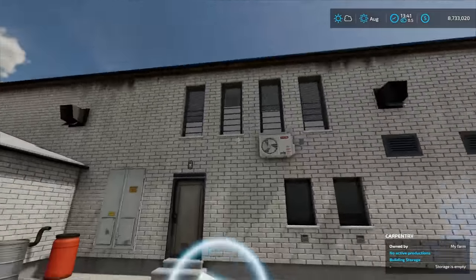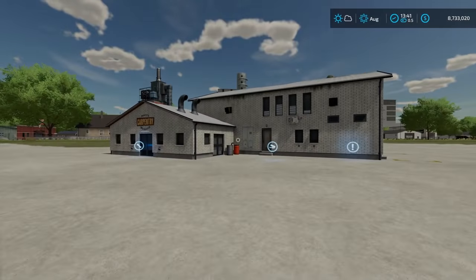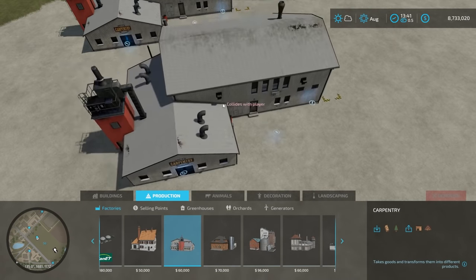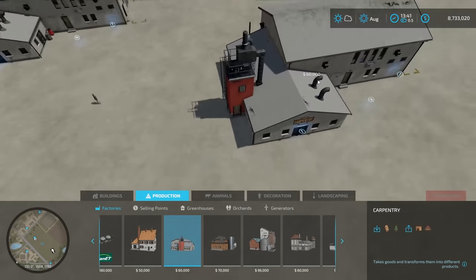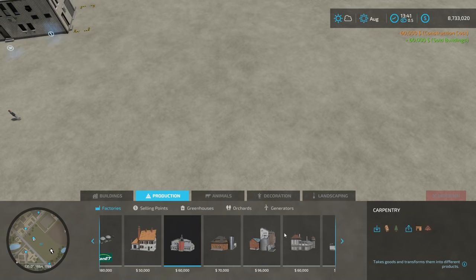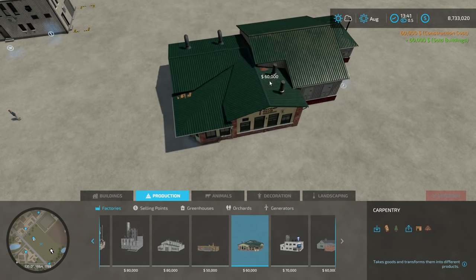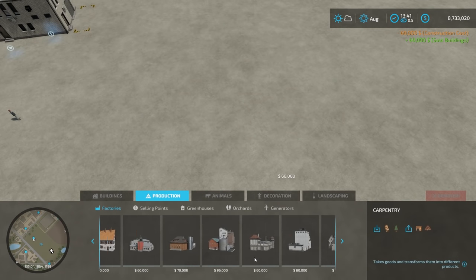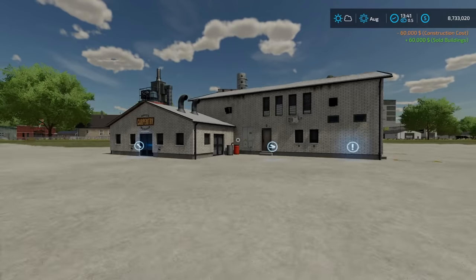The other option — I placed one here, this is one of the carpentry buildings. If I go back into this menu, I can go into the productions menu and place one just like this out here, and I can also demolish it if I wanted to. Now there's another carpentry plant in here as well — they both do the same thing. Sawmill-wise, there are no sawmills in the build menu, so you have to use the one built into the map.